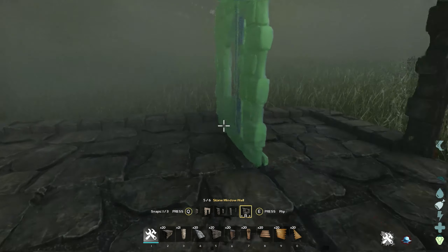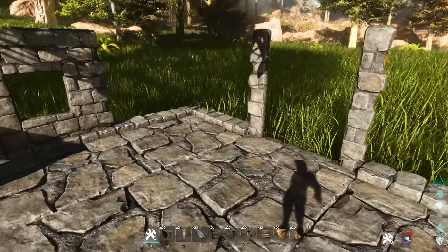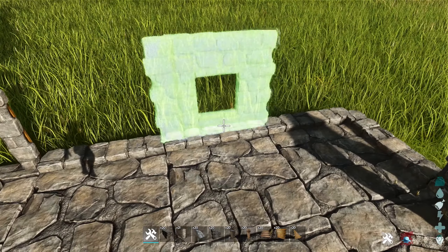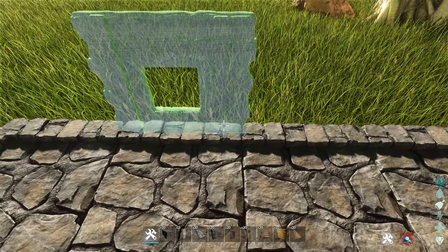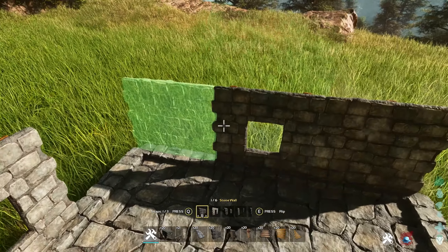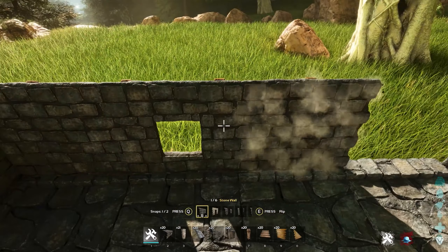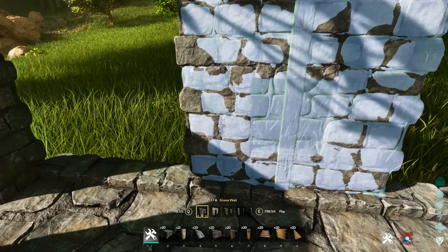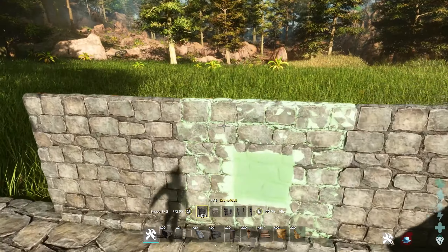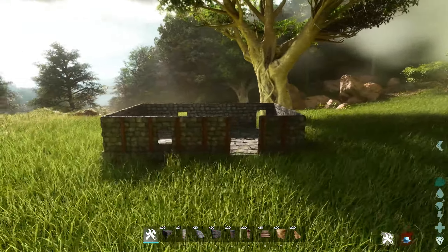Same for the windows — I want one here and one on the end as well. We want some more on this side too; you could change this up depending on your location and needs. Then we're just going to fill in the rest of the walls. Again, make sure the wooden bits are on the outside because we want to use that as extra detail for this house.